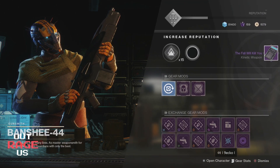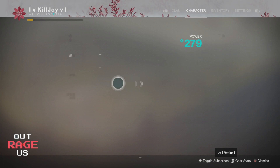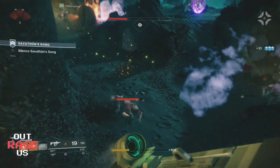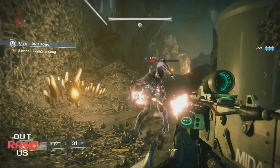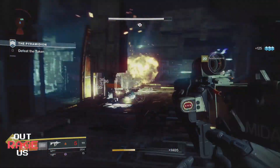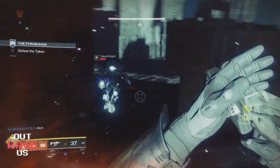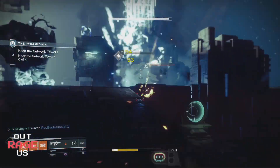This next one's pretty funny — it requires you to get 50 airborne SMG kills. I did this in the strike. So I used the Mida Mini Tool and I was just jumping around like an idiot trying to pop some thralls in the head. Just grind this out — it took me around two strikes to get this. Your best bet is to load up a public event on Titan and just kill a bunch of thralls because they're very easy to kill. The Taken and Vex are not easy to kill. Just keep jumping around, stay in the air, pop them in the head, and boom.